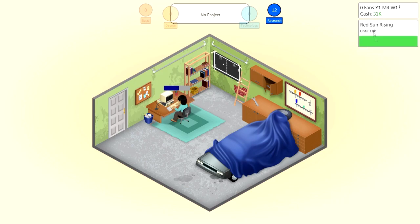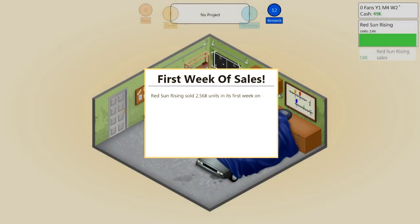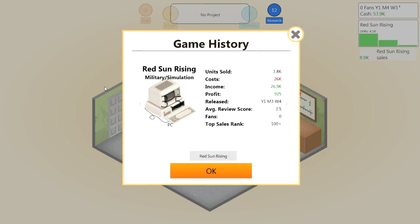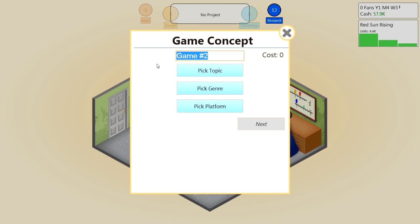Once the game comes out, you get a little chart along the right side of the screen that gives you the sales of the game over the course of its life. As you develop more games, you can view your game history — the review score, console, name, type, units sold, cost, income, profit, release date, average score, and top sales rank. This first one didn't even crack the top 100.